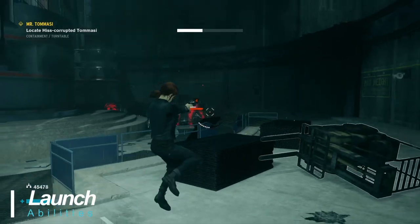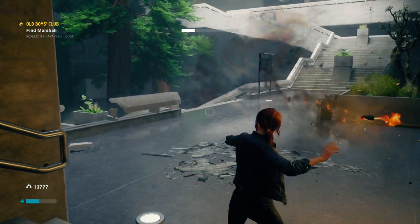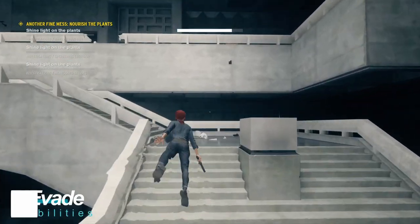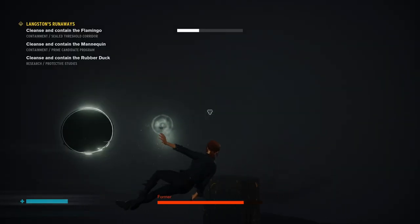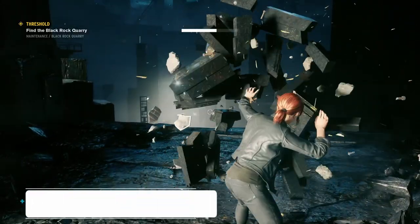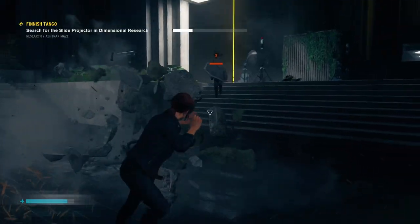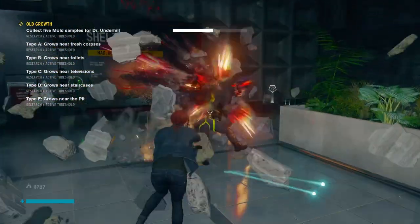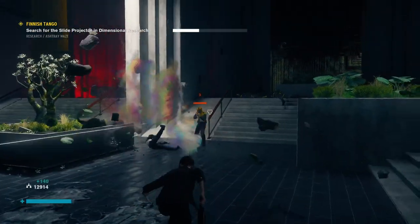Launch is your main offensive ability and should be upgraded for maximum damage. It can be upgraded to catch and throw back explosives, enemies, large objects and up to three items simultaneously. Evade allows you to quickly move in one direction to cover distance or avoid incoming fire — you can even use it multiple times in a row to basically fly. Shield picks up rocks and debris from around you to block incoming fire. It can be upgraded to shield barrage to use it as projectiles, or combined with evade for a shield rush that knocks down enemies. You can even upgrade it to recover energy while in use.